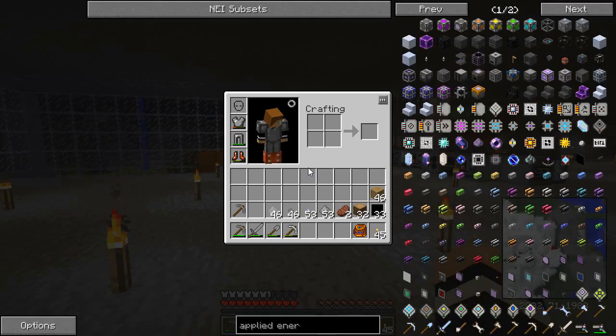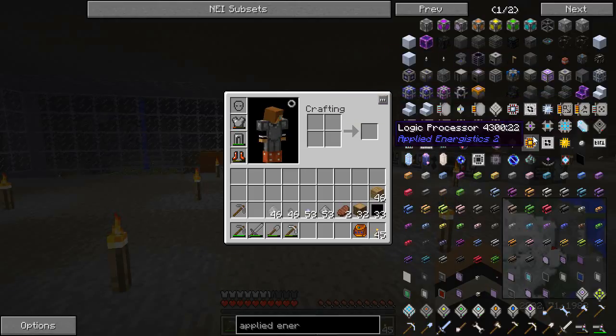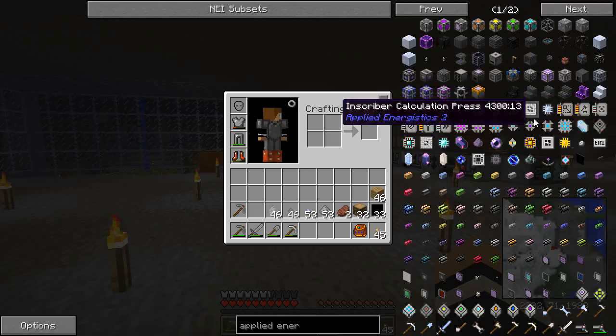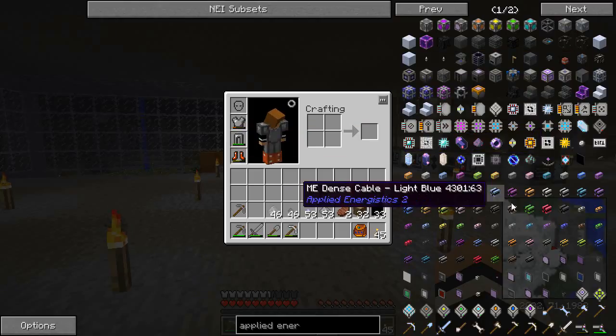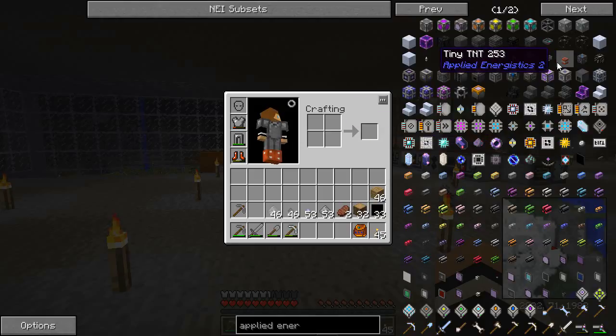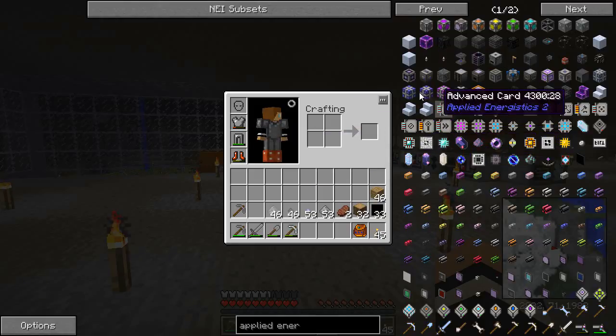First thing we're going to need from Applied Energistics is to find a bunch of the plates, the presses. There's a Calculation Press, there's a Logic Press, there's an Engineering Press, and there's a Silicon Press. So there's those four we need.